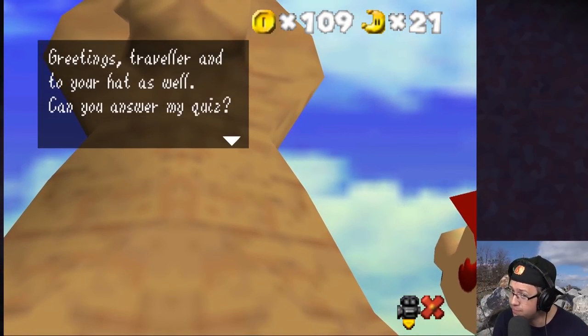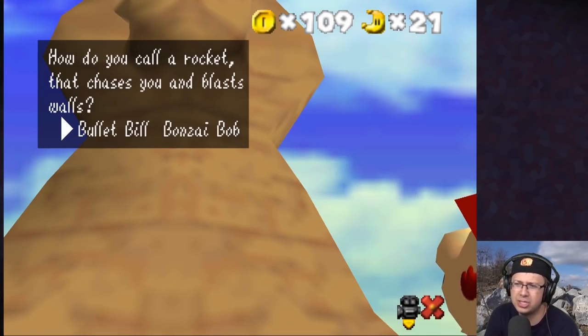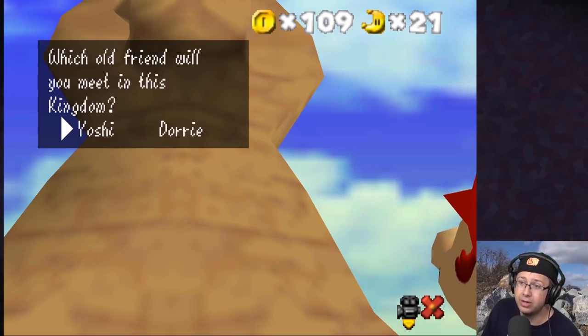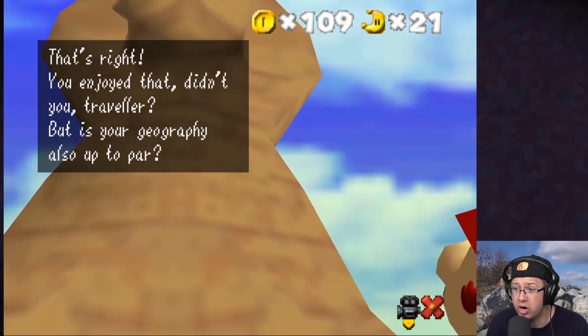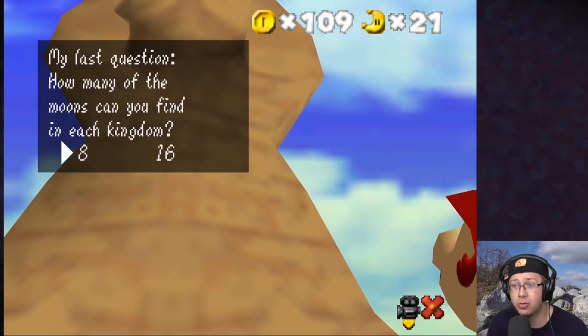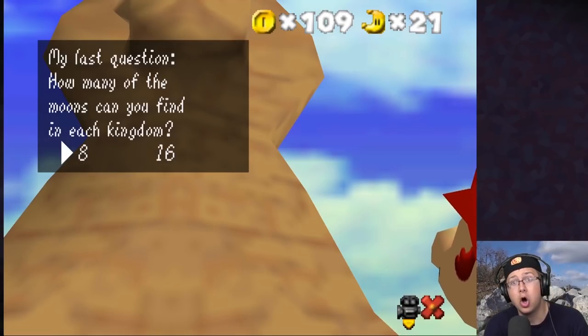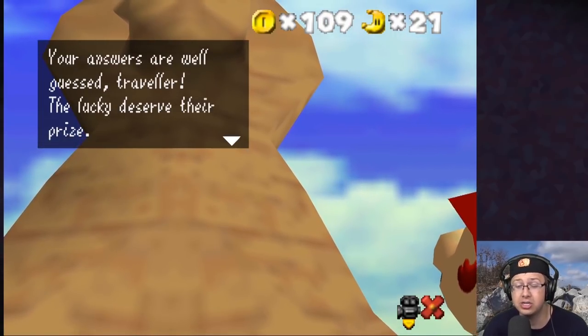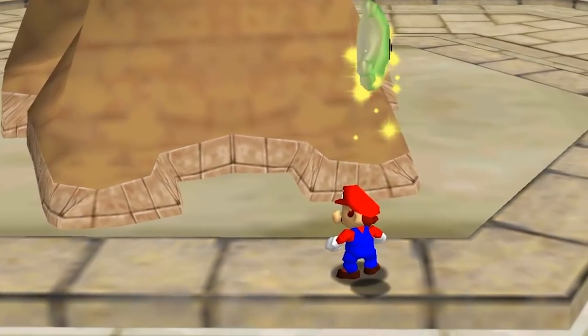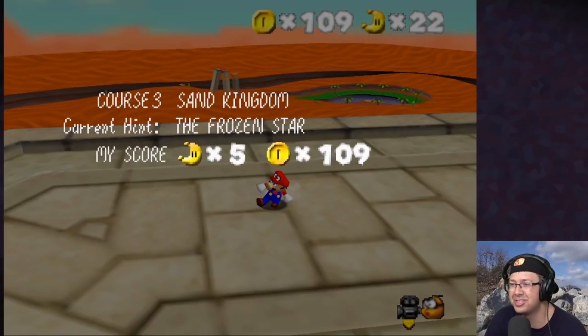'Can you answer my quiz? How do you call a rocket that chases you and blasts walls?' Fine — bullet bill. 'Which old friend will meet you in this kingdom?' Yoshi? Going with Yoshi. That's right! 'Is your geography up to par? How many moons can you find in each kingdom?' I'm going to try 16 because of that gray box. Correct! 'You deserve your prize — take this moon.'